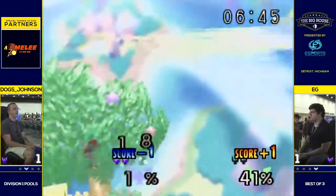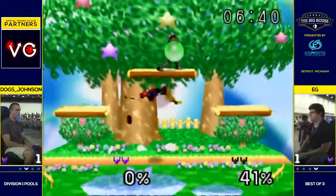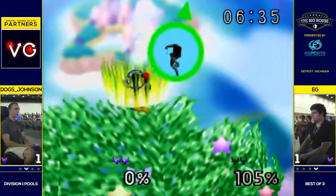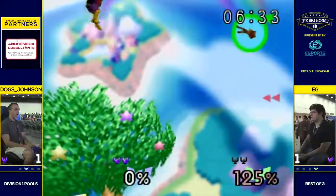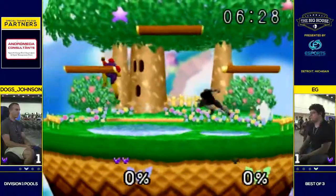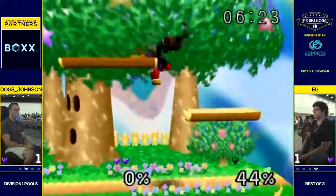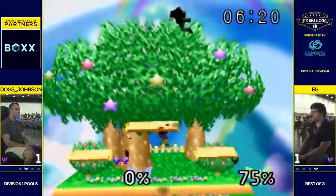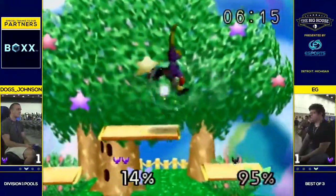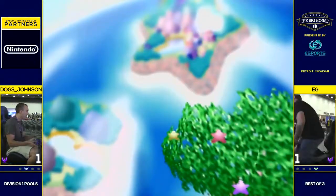Not enough DI to save him there. It's really hard though. I'm surprised that killed. He had to let go of shield there, or it poked — either way it's going to lead to a KO. Dogs has a full stock lead. Game three. EG shaking his head — this means a lot. EG is probably the first seed in this pool. Barely misses that up smash, amazing string by Dogs. He really wants to close it out right now. This is so much for the storyline and for the bracket. I think he's going to do it. There it is. Oh, he quit out — we don't even get to see.